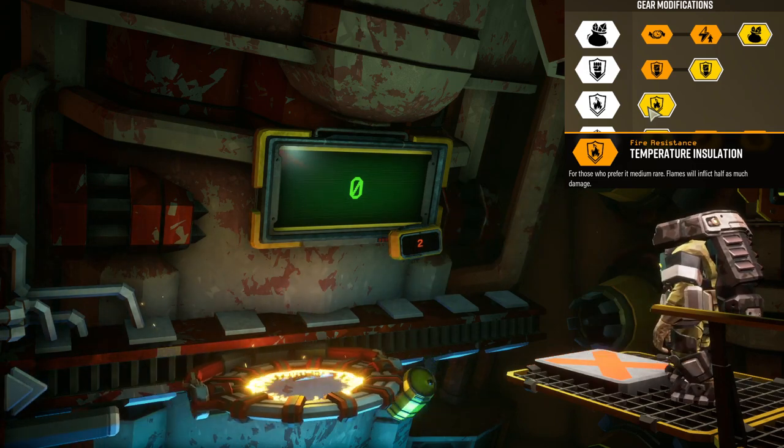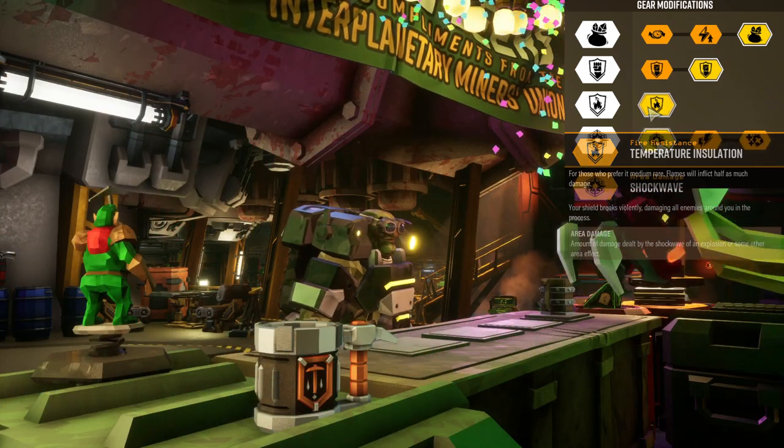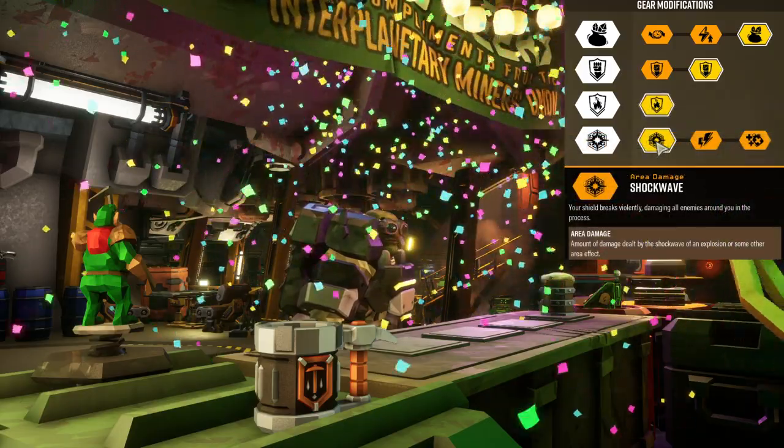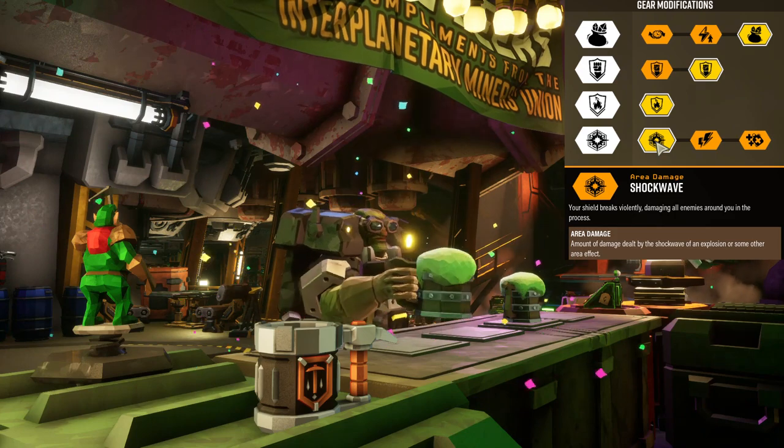I always like the temperature insulation mod because I tend to play on magma core levels a lot and I have friends who use flame throwers — you know what the friendly fire is like in this game, say no more. But you can go with any option on the third slot. The fourth mod, shockwave, triggers when your shield breaks violently — very helpful if enemies are all around you.